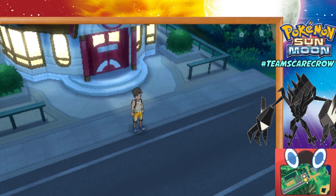Looker reports that there's a mysterious black shape that's been roaming around the Alola region, and he thinks it's an Ultra Beast, but in fact it's not.